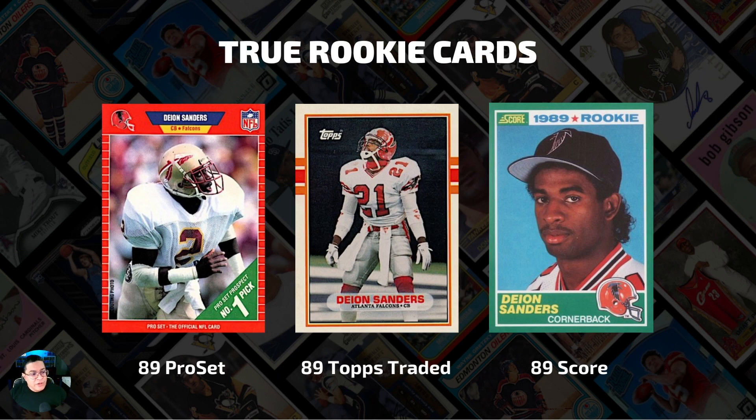So let's get started. For the 1989 Pro Set, which according to my research seems like this card is the least popular — I don't know why, maybe it's just the Pro Set brand, or it could be because he's featured in his Florida State uniform — but for whatever reason this card seems to be the least favorite out of the three. You would probably rank this one third, at least for the majority of hobbyists. The pop report on the Pro Set is a total pop of 3,545 cards, and 1,114 of them are in PSA 10 format.